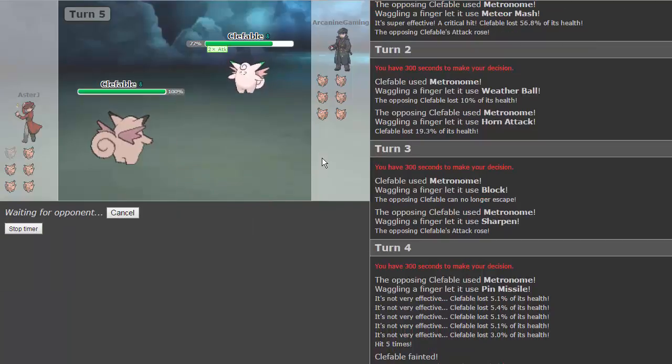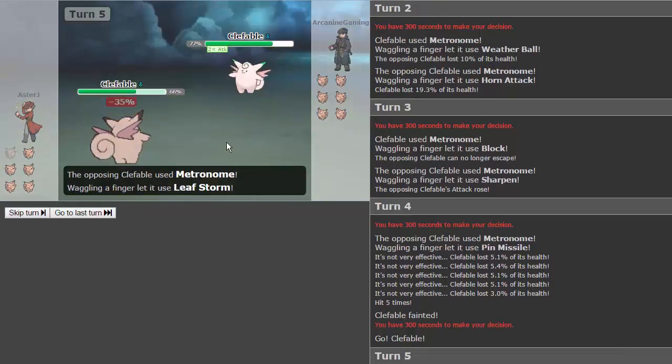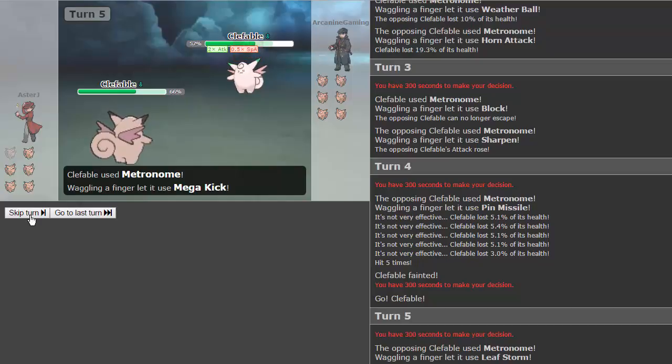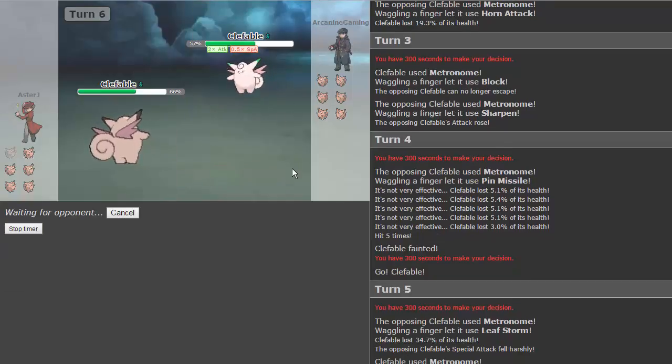We're just gonna click metronome again and see if we can get a meteor mash crit — that would be nice. An attack raise into another meteor mash crit would also be awesome. He gets leaf storm. This is all up to chance; this has nothing to do with my opponent clicking weird moves. This is purely a metronome battle. If it goes fast enough, we might do a best two out of three, but we'll see.